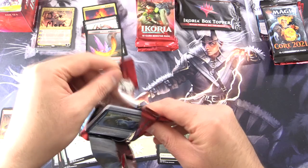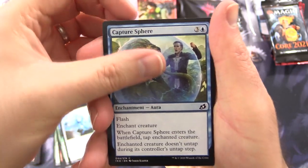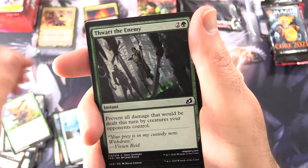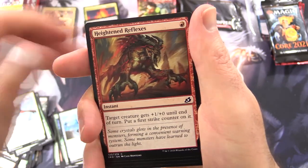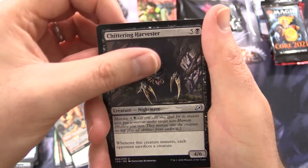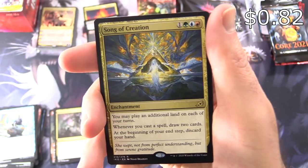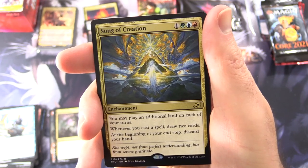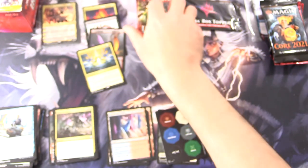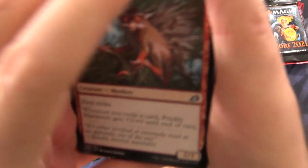Next pack here for Joe. We've got a Capture Sphere — for all your Pokemon capturing needs. Drannith Stinger, Snare Tactician, Mutual Destruction, Fully Grown, Thwart the Enemy, Pategia Tiger, Heightened Reflexes, Sleeper Dart, Convolute. Uncommons: Regal Leosaur, Chittering Harvester, Back for More. And the rare is Song of Creation, an Enchantment for four: you may play an additional land on each of your turns, whenever you cast a spell draw two cards, and at the beginning of your end step discard your hand. And a Swiftwater Cliffs. There's also a punch-out counter token with options including Menace, First Strike, Hexproof, Lifelink, plus one plus one, Reach, and more.